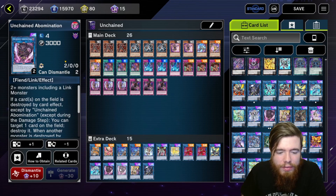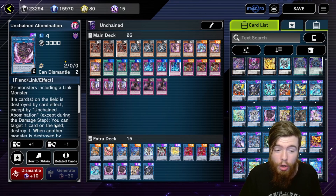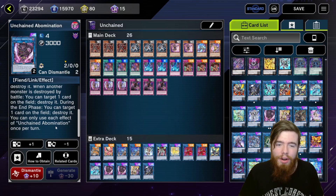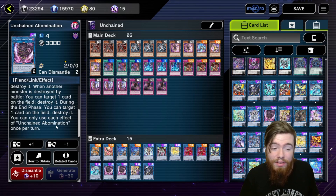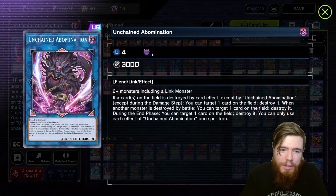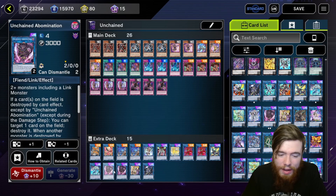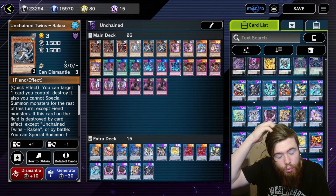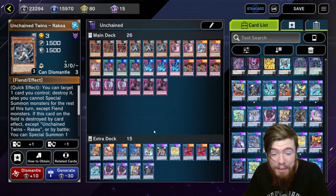The Unchained Abomination destroys a bunch of cards — if a card on the field is destroyed by a card effect, destroy an extra card; when a monster is destroyed by battle, destroy an extra card; during the end of the turn, destroy an extra card. You can pop three monsters per turn off this guy, and you'll be triggering these constantly. Unchained Abomination is bonkers if you can summon it. I play it at two because using your Unchained twins locks you into fiend monsters, and there aren't a lot of good fiend link monsters.